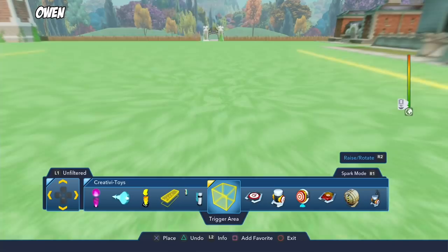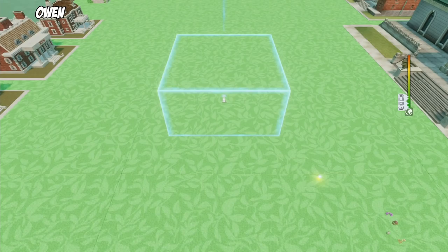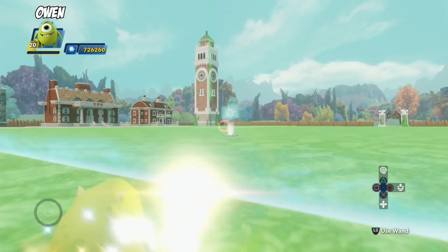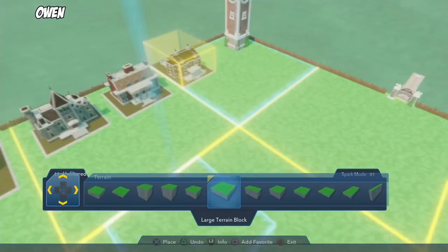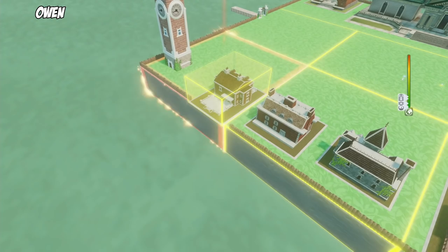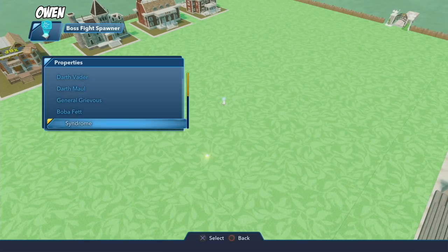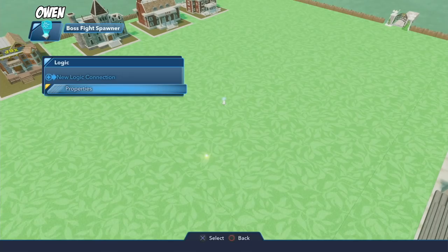I want to do a boss battle because I think I have a really good quest in mind. I'll come back to Mike later on. I have a very interesting idea. What, for a boss battle? Yeah. Who? It's a surprise. I'm going to place it down, I'm going to choose the villain. Okay, I got to fix this. Look who I'm doing - Syndrome! The Pixar one, cool.